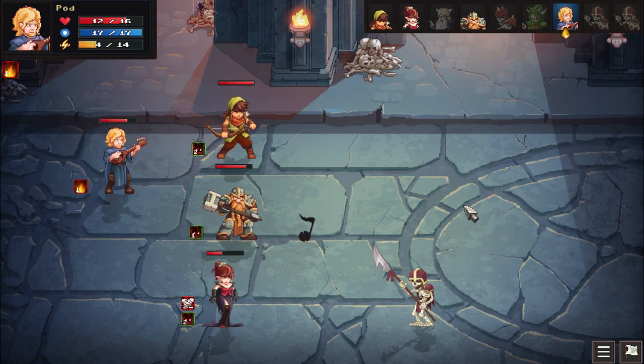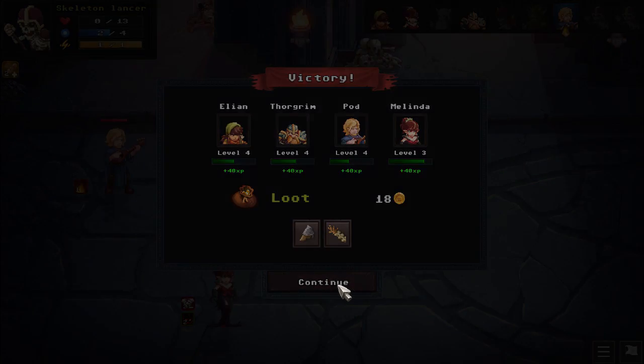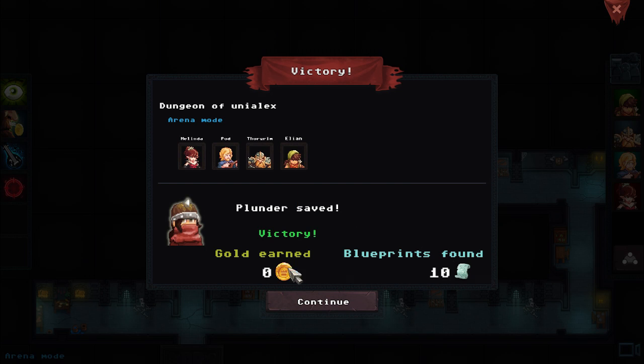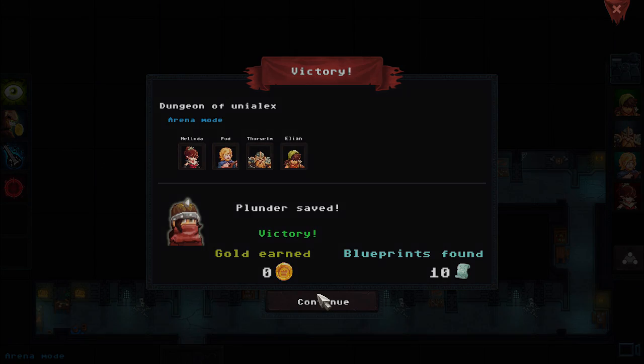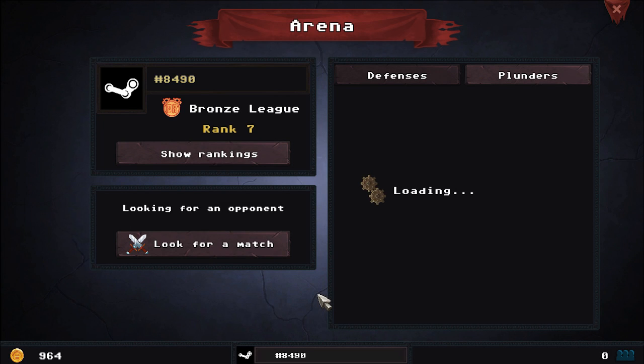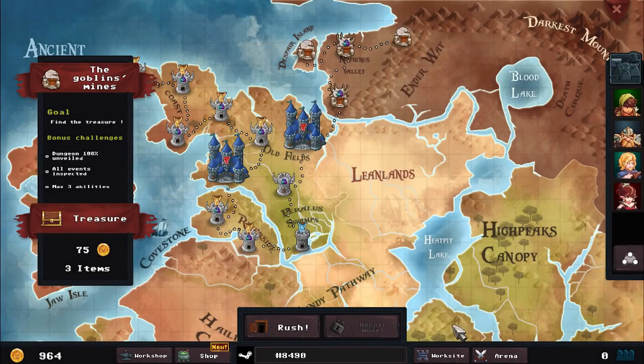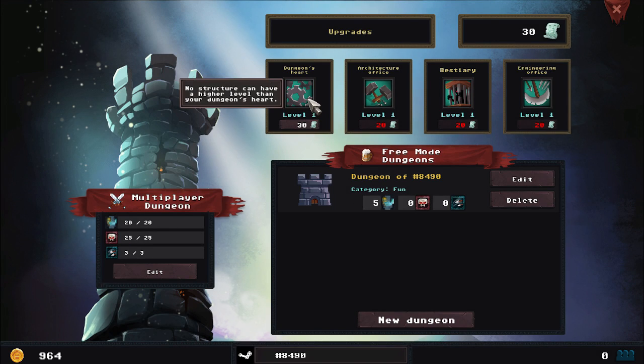Still not dead — come on. There we go. So we are getting loot and gold from this. Gold earned: zero. Blueprints found: ten. Or maybe we're not getting gold for completing that. We have 964 gold. So off to the worksite — no structure is going to have a higher level than your dungeon's heart. Do we have to increase that before we increase these? Maybe that's why it was locked off for us, even though we had the 20. Yeah, no structure can have a higher level than your dungeon's heart. That makes sense, actually.